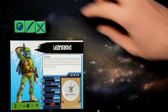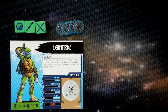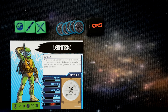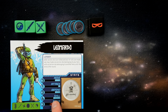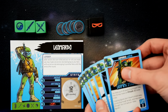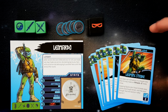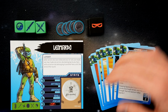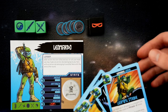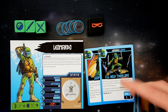Give the turtle their three action dice — or Raphael's six. You'll also receive five manhole covers and, based on the hero's focus value, that many focus tokens — Leo has three focus, so he receives three. Each turtle has a skill value equal to the number of special ability cards they can choose for the game. Any not used are returned to the box. In our scenario, we have minus two to skill, so Leo starts with two special ability cards, such as Leaping Strike.